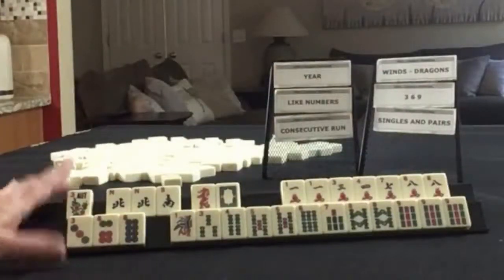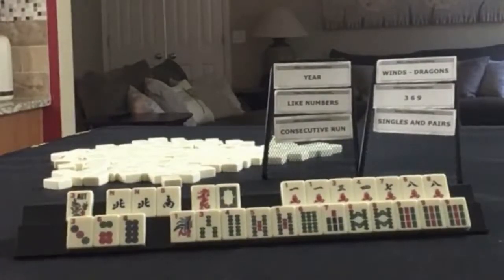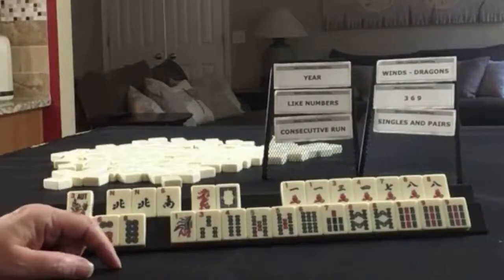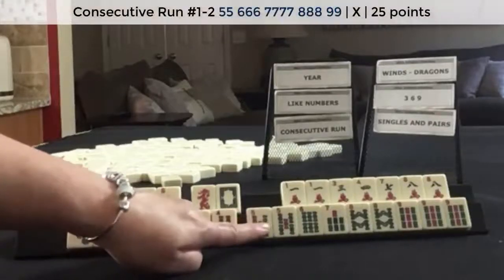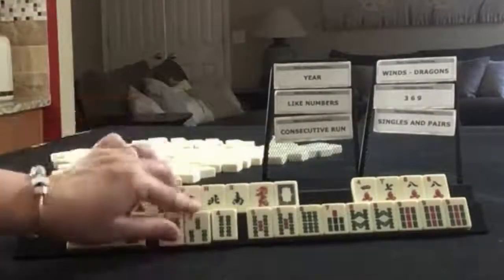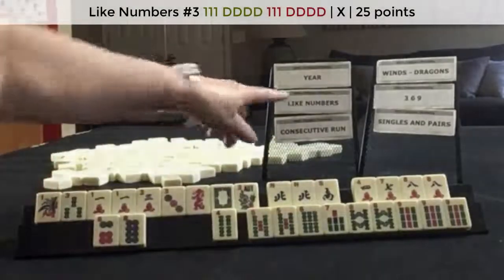If these were your tiles, which two categories would you force, and what would be your first discards? If these were my tiles, I think I would play five through nine — the very first hand in one suit for consecutive run. Then I would focus on probably little odds, even though we have a gap, because we could maybe switch to like numbers, and that is a category on the card.